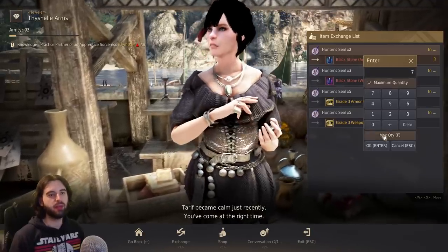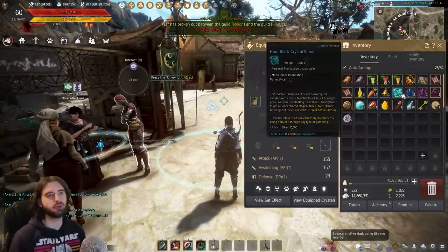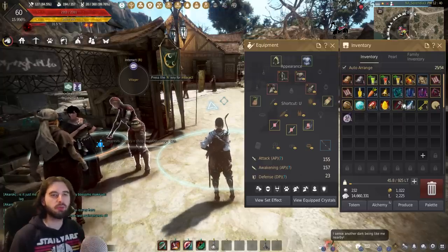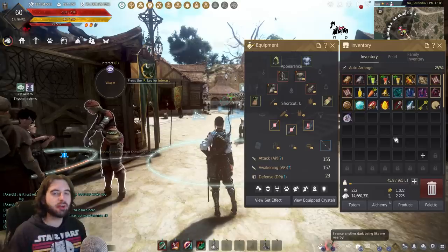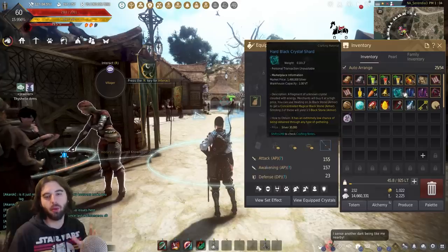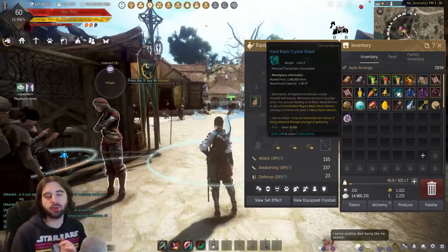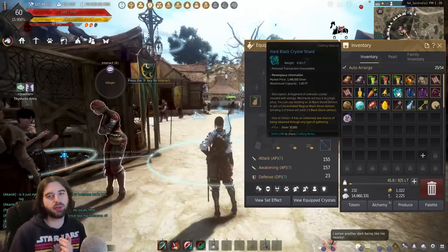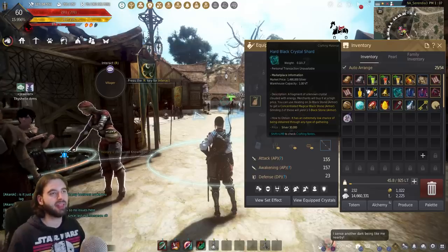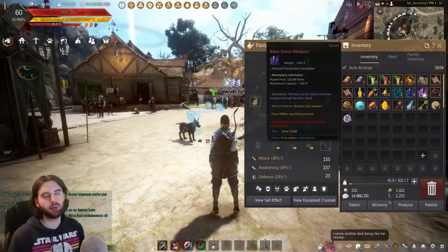While we're on the topic of Blackstones, let me pick up a few of these. There are tons of different types of Blackstones: Blackstone armor, Blackstone weapon, hard Black Crystal shards, sharp Black Crystal shards, magical Blackstones, Black Gems — all sorts, and all of them are used for upgrading different items. Generally speaking, if you don't find yourself super interested in the RNG upgrading of Black Desert, you don't really need to hold on to a ton of these. You will want to hold on to Blackstone armor and weapon because they're used for crafting various recipes, but things like hard Black Crystal shards, sharps, and Black Gems — if you don't want to deal with the RNG, feel free to sell them on the Central Marketplace to other players and make money.